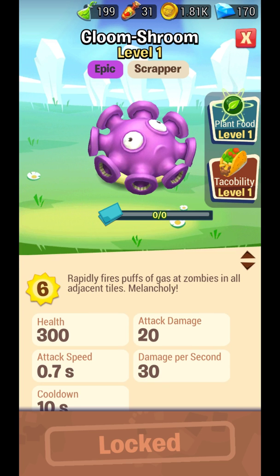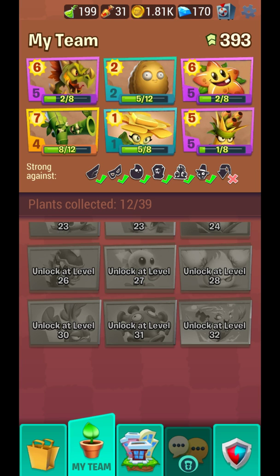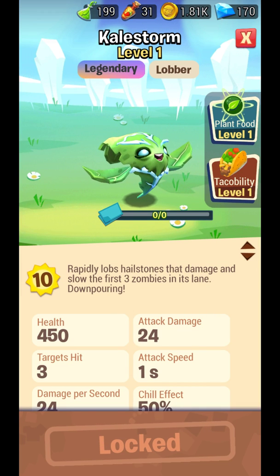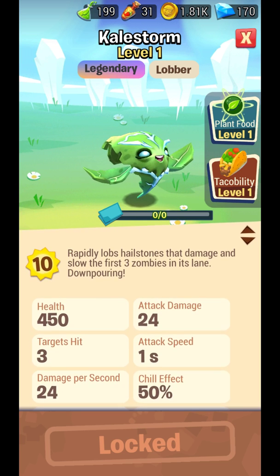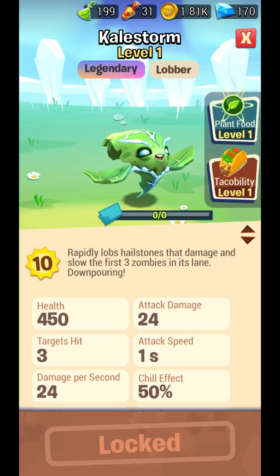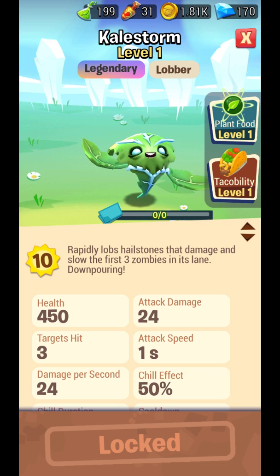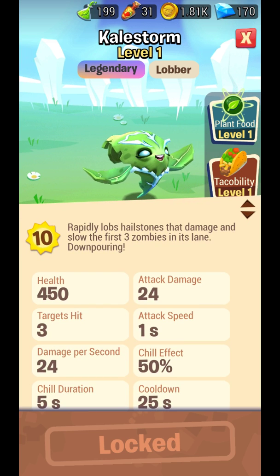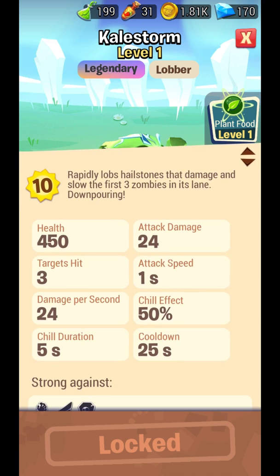This one rapidly fires puffs of gas at zombies; its stack ability lets gas puffs pass through additional zombies. Kale Storm rapidly lobs hailstones, damaging and slowing the first three zombies in its lane — but Melon-pult might be even better because it does 120 damage while Kale Storm does 24. Kale Storm does have a chill effect, but Melon-pult is still better overall.